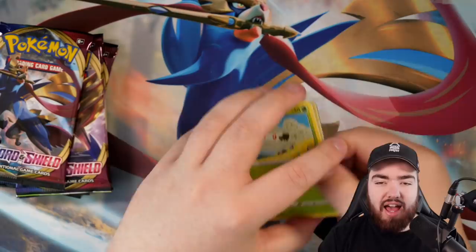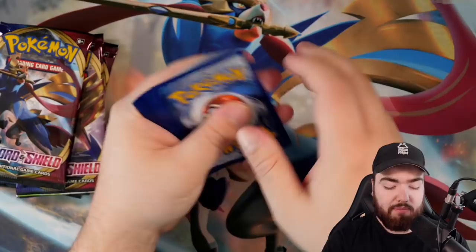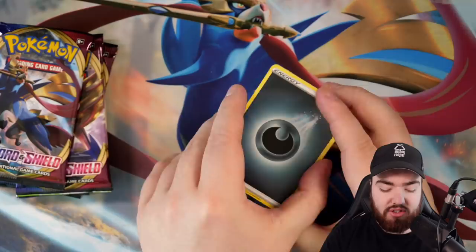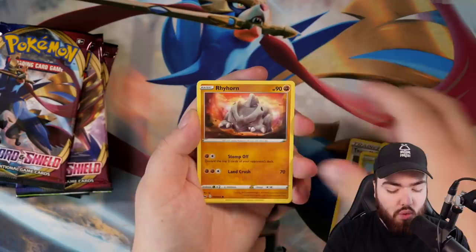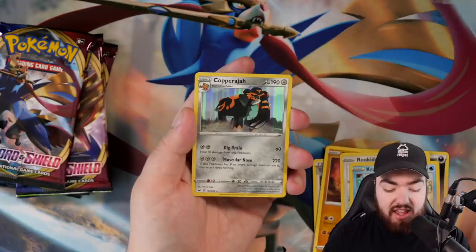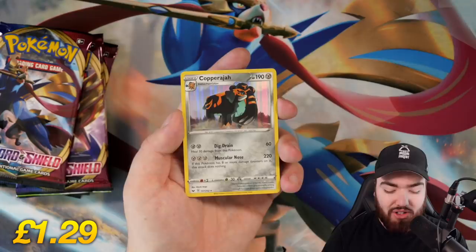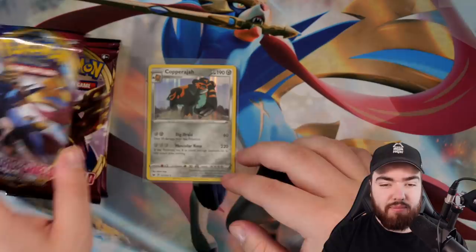We've got a Snorlax on the front — give us a Snorlax VMAX, I dare you. My prediction is that the Zacian box is going to be the best pull — that's why I opened it second. Next up, it's going to be Darkness energy. We got Galarian Stunfisk, Hyper Potion, Team Yell Grunt, Cotony, Chewtle, Raihorn, Rookidee, Krabby, a reverse holo Drampa, and the final card is a Copperajah holo! We will take that — points on the board! Beautiful holo pattern, beautiful Pokemon, beautiful card — all metal, very nice.